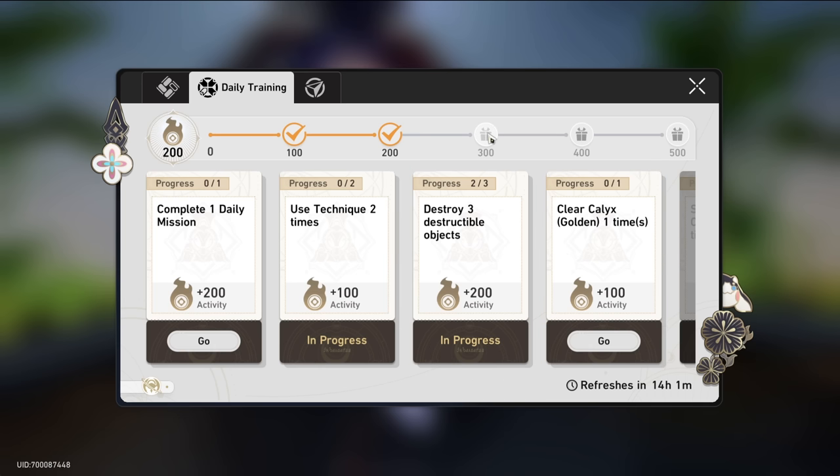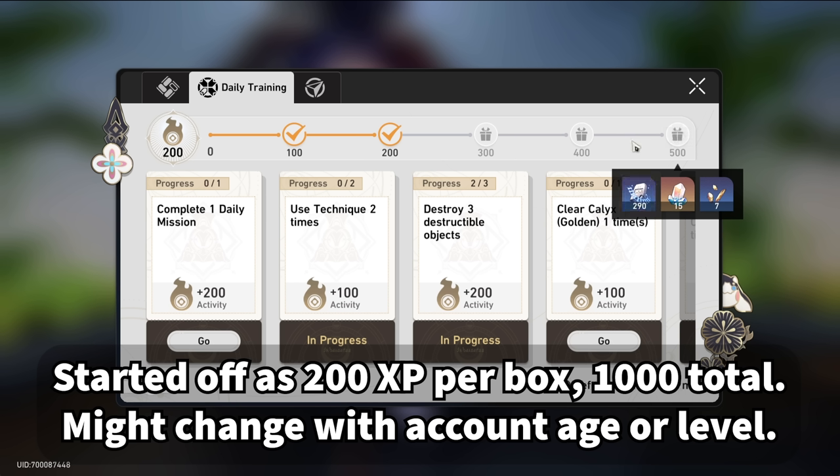Daily quests are also incredibly important for getting XP. You get nearly 1,500 XP per day just from daily quests, so make sure to do at least enough to get to the 500 mark.